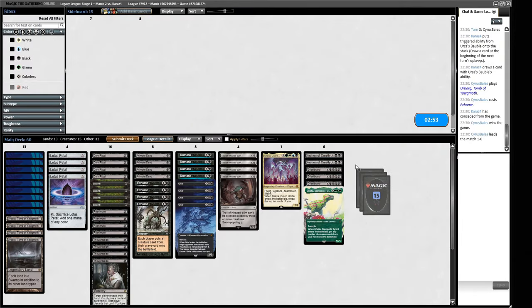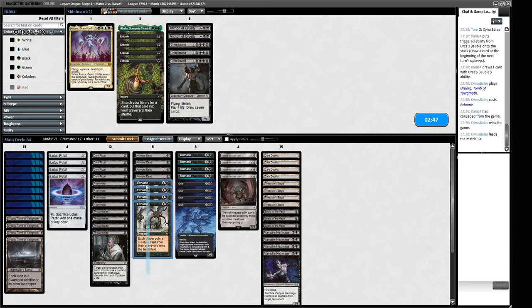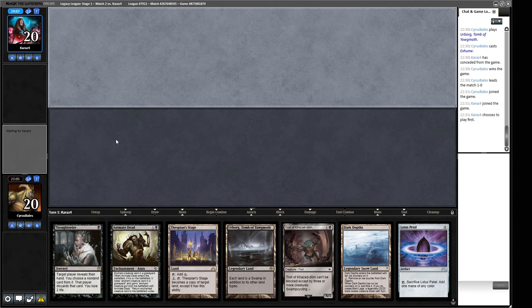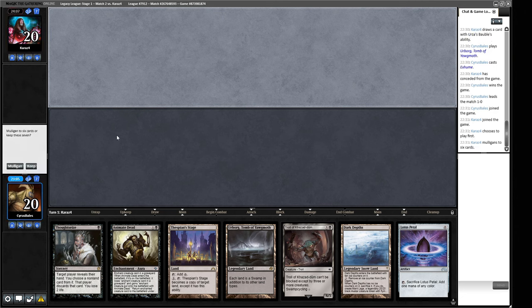I guess we try the full transformation again - out with the creatures and reanimates, that's the full 15. I don't think we have enough ways to find our Dark Depths stuff. We could keep a weird line where we have Entomb so we can Entomb our Hexmage, but I think hand disruption plus a big threat like a Troll is going to be a fine way to win. If we put Entombs in we want big monsters too - it has to be the full 15-for-15.